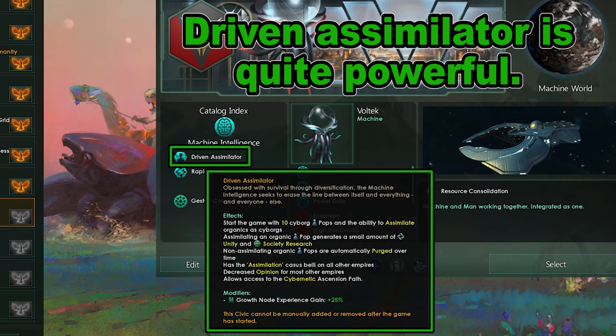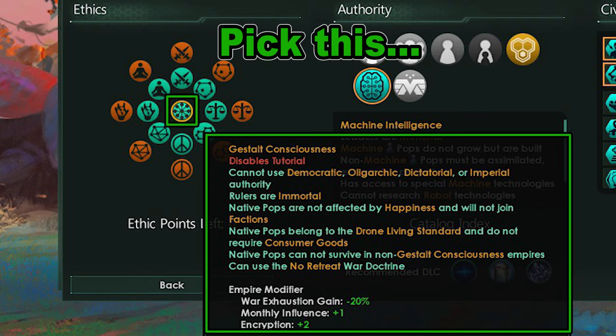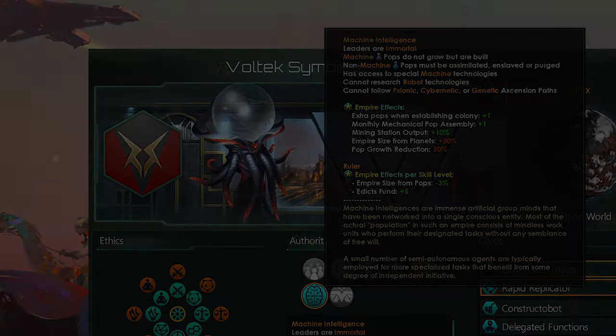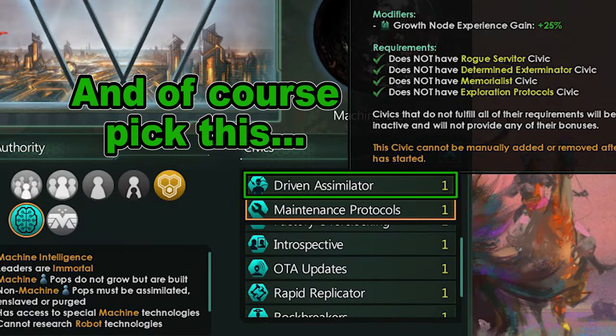So how do we set up this build? First, you must have the Synthetic Dawn DLC. Choose Gestalt Consciousness as your ethic and pick Machine Intelligence as your authority. For Civics, you will need to choose Driven Assimilator for your first pick.